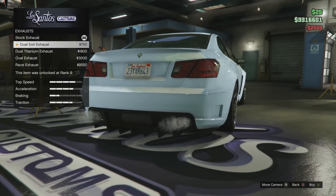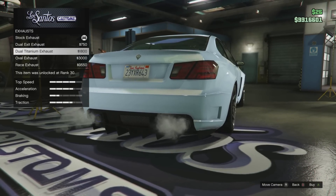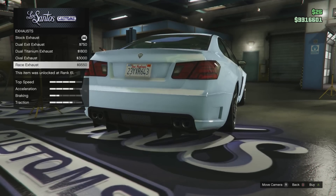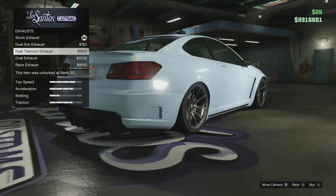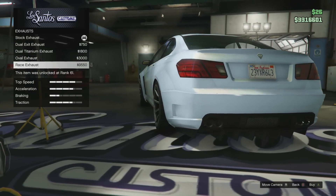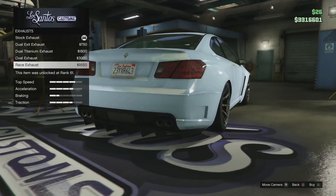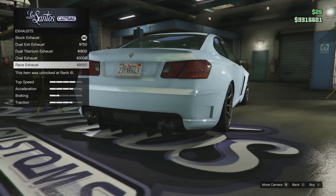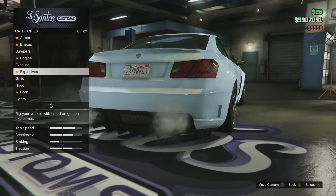Now for exhaust we can get the dual exit, the dual titanium, oval exhaust, and race exhaust. For all these I think it's probably gonna have to be the titanium — I always love that blue ring at the back, it looks awesome. But you know, I'm gonna try something different this time. I'm gonna try going with the race exhaust. They are pretty cool exhaust pipes.